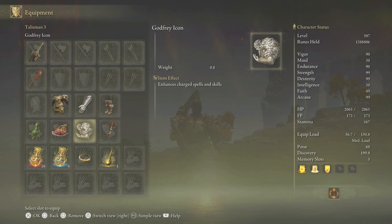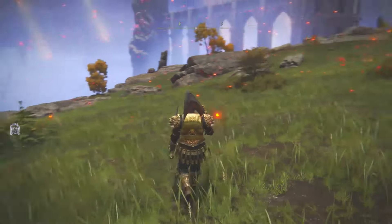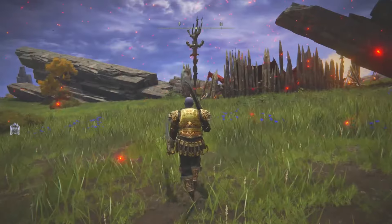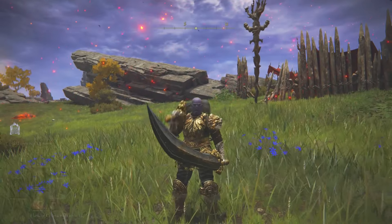When it comes to my talismans, I'm using the Green Turtle, Trial of Alexander, the Godfrey Icon, and the Blade of Mercy. I'm level 507 and I'm really having a lot of fun with the DLC. I'm primarily a bleed build — I love the bleed build. Let me know your thoughts about this weapon in the comments below.